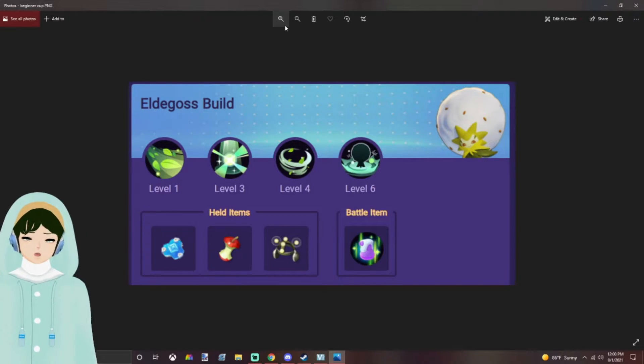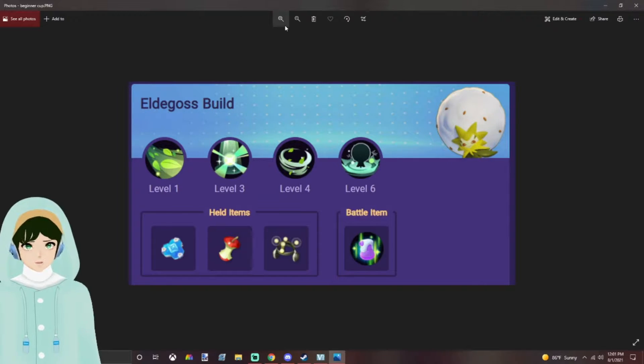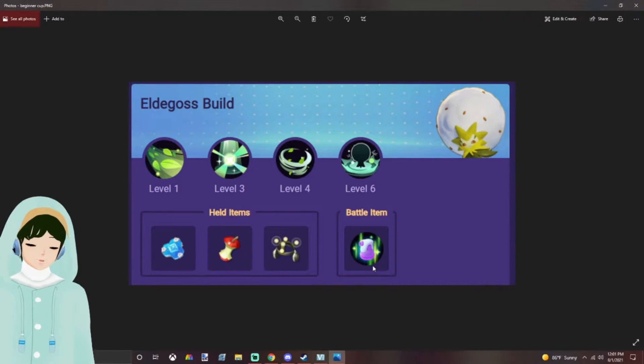This is the beginner build for Eldegoss. This is what I'm seeing commonly throughout Beginner Cup and into a little bit of Expert, but most people change their build moving into that. Leaf Tornado is commonly taken because most people don't understand Pollen Puff is a support healing and damaging move. Cotton Spore is more taken than Cotton Guard because it's instant healing versus sustained healing and movement speed. Most trainers don't have a lot of items — they get these two free and most people buy Buddy Barrier off the bat. Potion is more commonly taken simply because they just have it and don't have any other option.